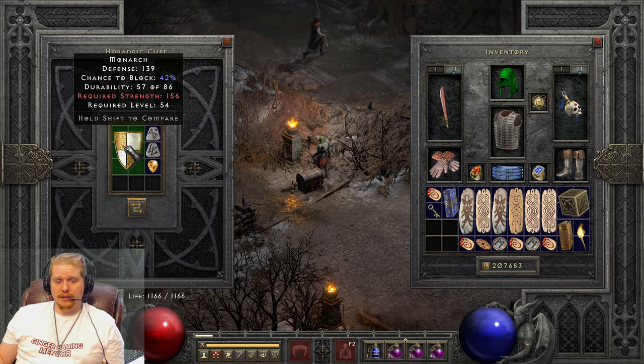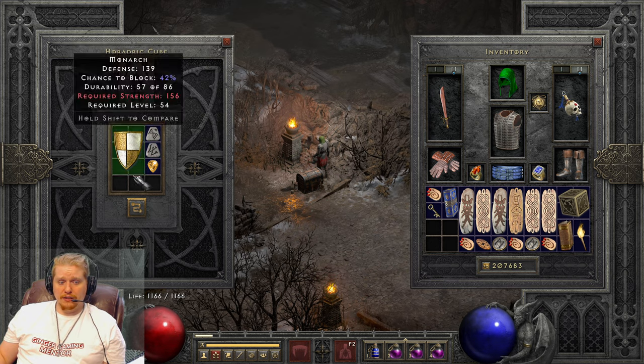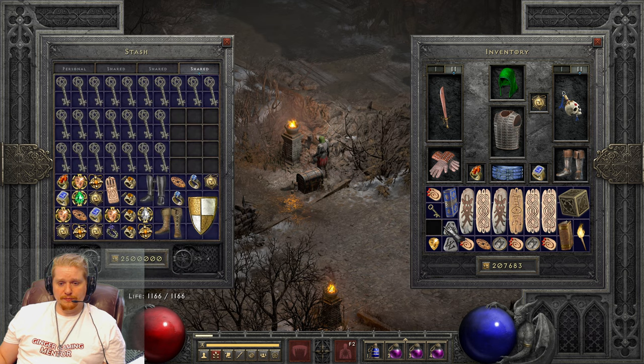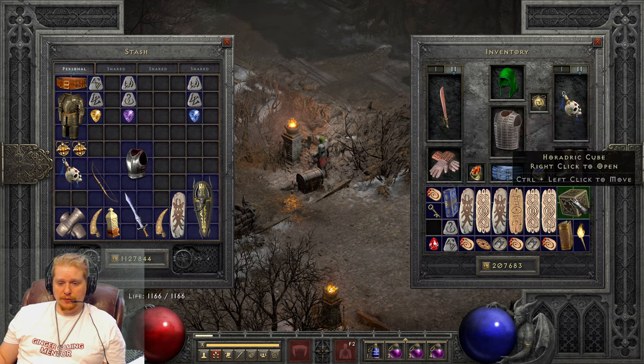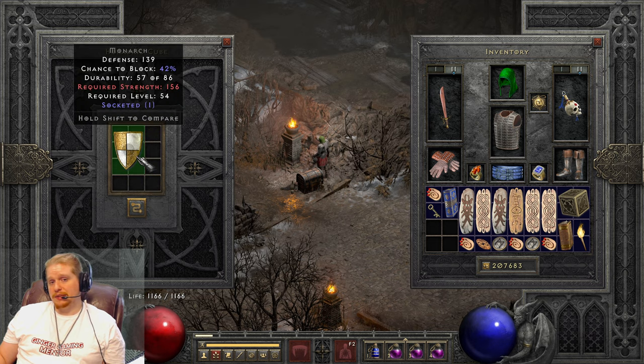I don't like to use my socket quests on Monarchs because they're fairly common, and the runes and gem to roll sockets in them is also fairly common. When you roll the sockets, you don't know exactly how many you're going to get — it could be one, two, three, or four. So I'm going to roll this one. The recipe is Tal, Amn, and a Perfect Ruby. And... we ended up with one socket. Absolutely terrible — that's a failure. There's nothing you can do with a one-socket Monarch, so we're going to sell that to an NPC.